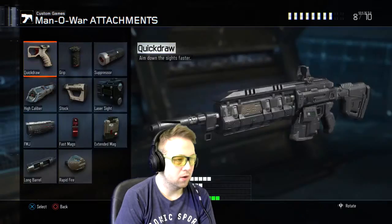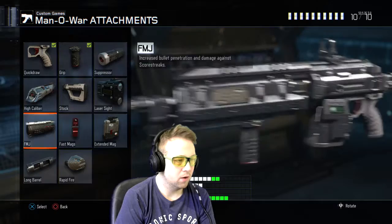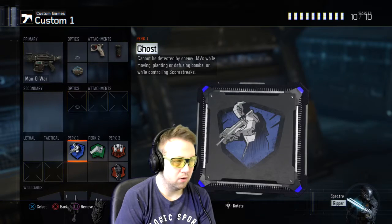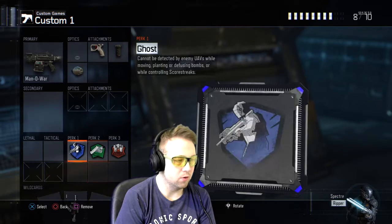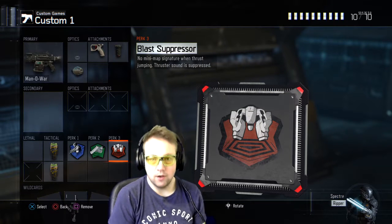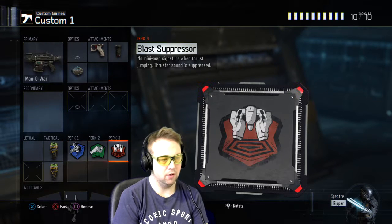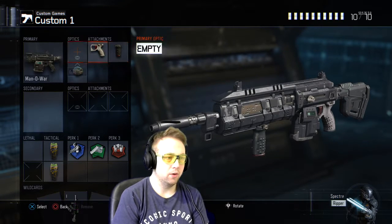If you're running an assault rifle, I would suggest the Manowar. We go quick draw, and maybe stop. Then you throw on a secondary. This is a good AR class because, as I said, these perks — ghost, fast hands, blast suppressor — are always on, with rapid fire, quick drop, and grip.